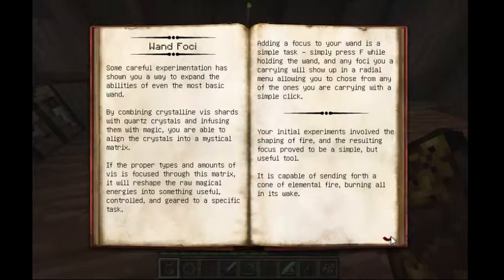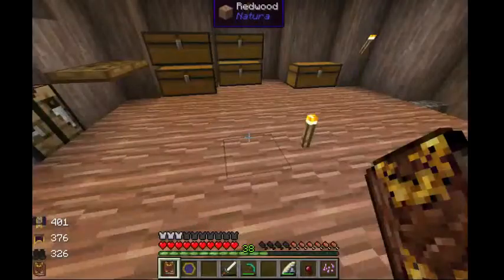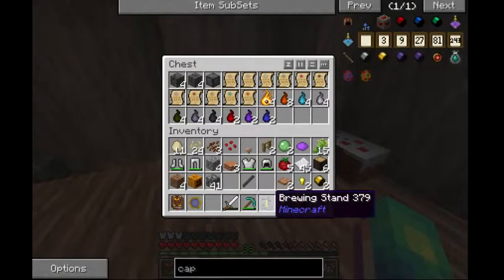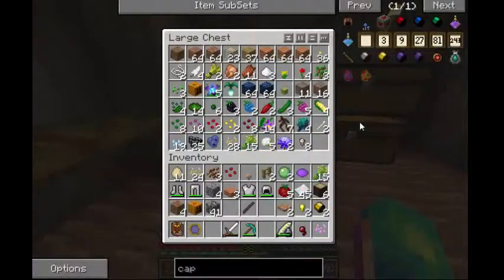There is a bunch of stuff that you can do with foci, but I am not entirely sure how to do that yet. First things first, let's head to the nether and see if we can't get our hands on a fire charge. I do not know where that would be. Let's set up my brewing stand right there.